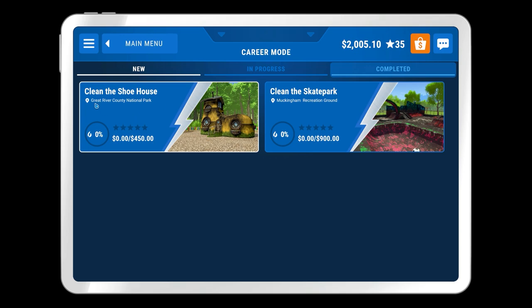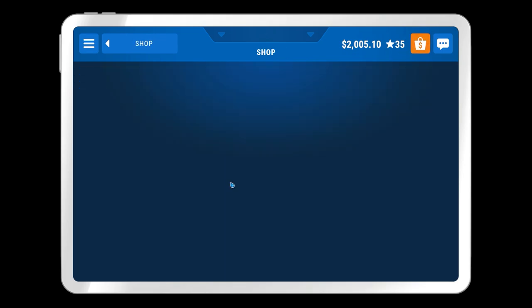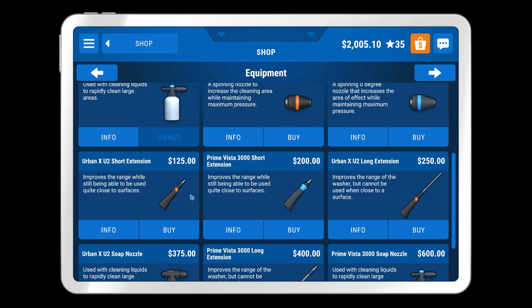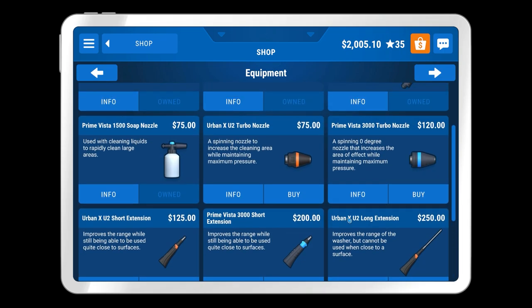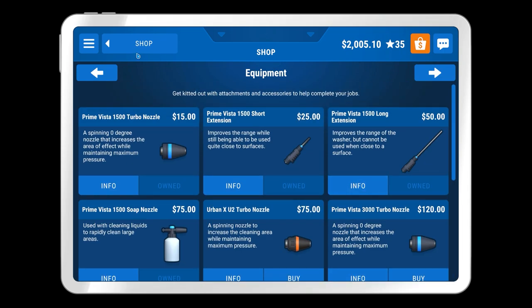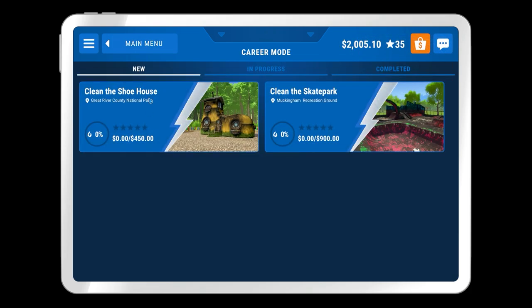We can clean the shoe house which is in the Great River Country National Park, or the skate park. We're going to go with the shoe house because that's £4.50, which means we can afford the biggest power washer at £2,000, and then for the equipment we can get a couple of nozzles. Yeah, let's just go over to the shoe house then.